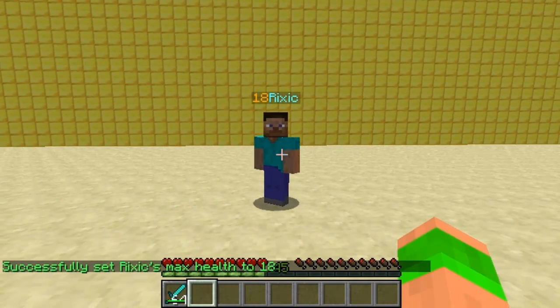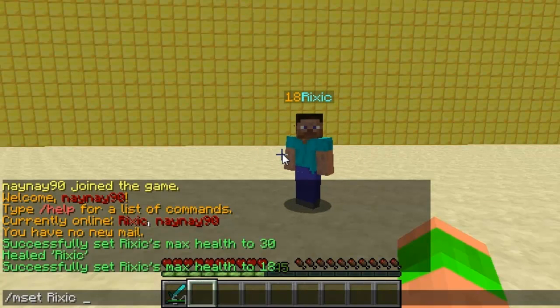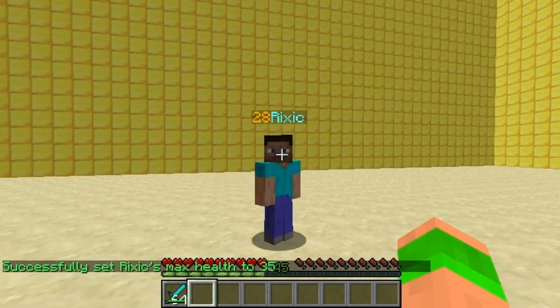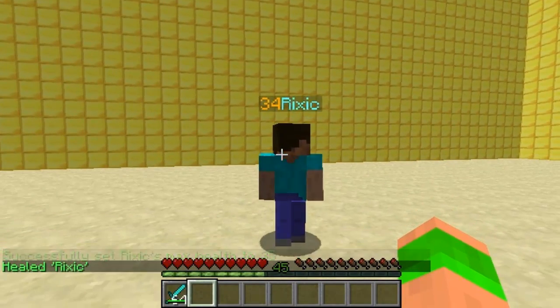The next command is to set the health. It's /m set, then the player name, then what you want to set the health to. I want to set his health to 35. Now when I hit him he's got a health of 35 — I need to heal him for it to update. You can see 34; I've done 1 damage.